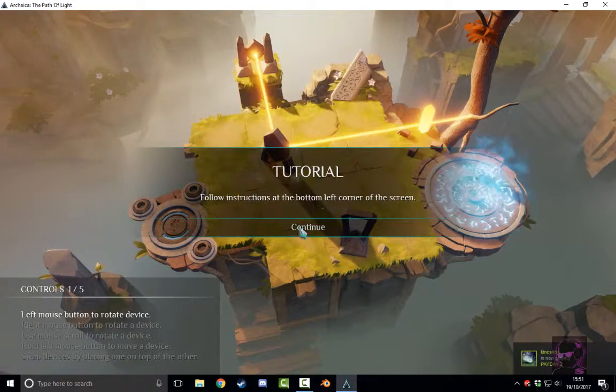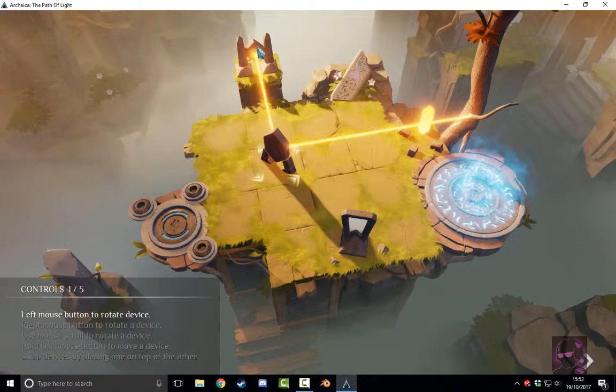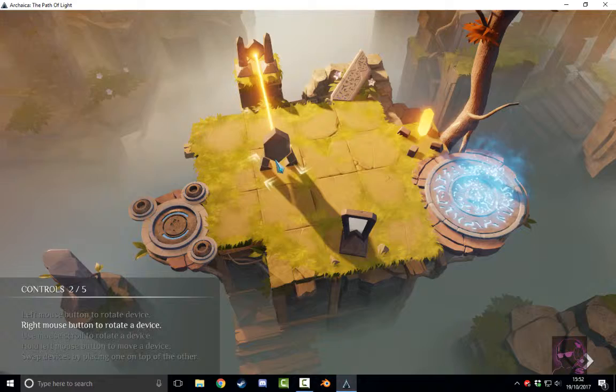This is going to give us a set of instructions to follow. The idea is to get the light from the generating portal to the gemstone, and that will allow the portal to work. This one has already done that for us, but this is going to show us how to change and rotate the device. Left mouse click - nice and simple.